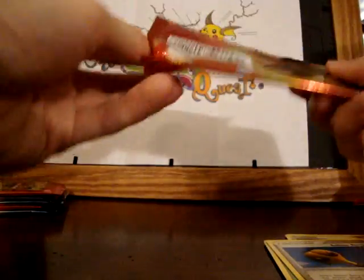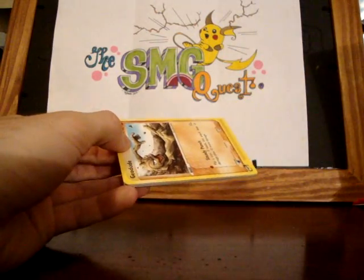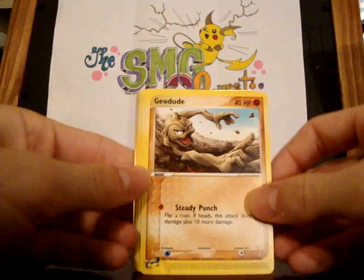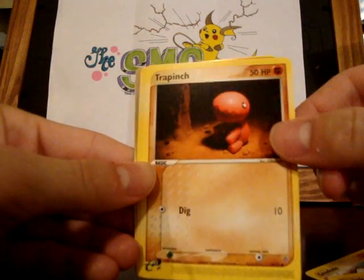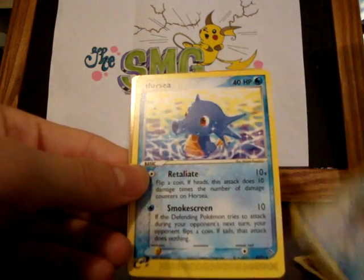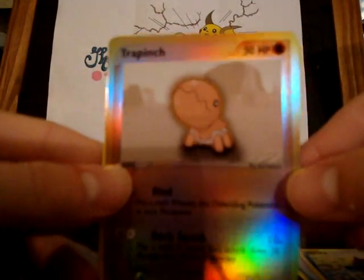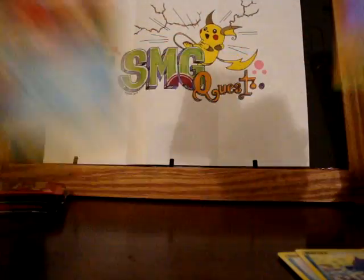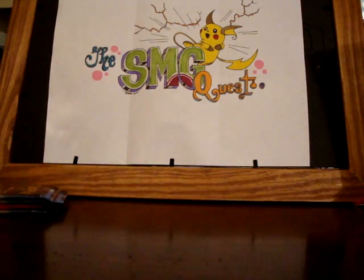These will be pretty quick openings, to be honest. I don't want to bore you guys — I know you've seen these a million times. Geodude, Spoink, Trapinch, Bagon, Spoink, Snorunt, a Horsea, Trapinch Reverse — it's got this weird dot on it. If anyone wants the reverses or rares, hit me up, we're gonna trade.